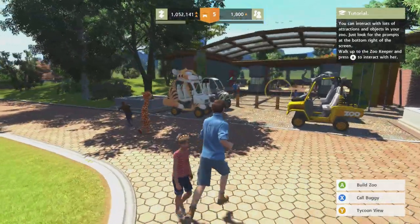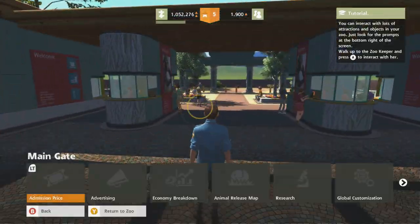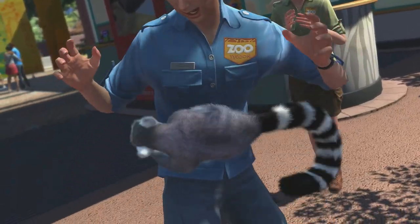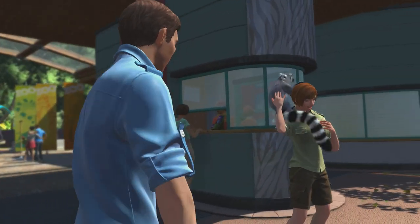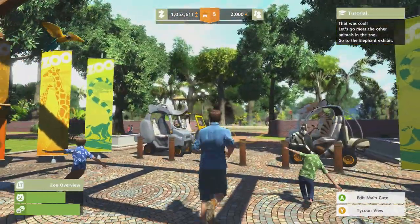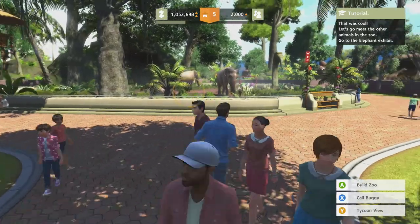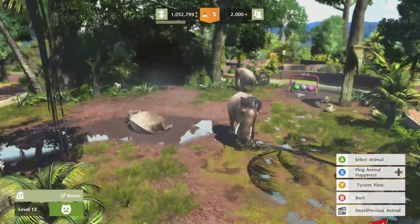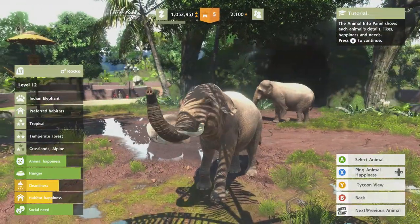Hopefully her hunger should be up by now — and yes it is. Okay, now we're gonna go ahead and go over to the zookeeper. Going back to the elephant exhibit. Let's see the stuff we can do there. Cleanliness, habitat, happiness — aren't very good.